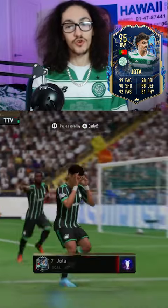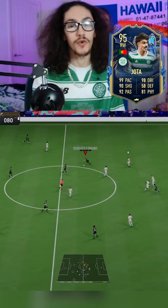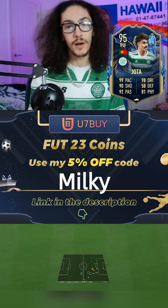Today we're doing a Team of Season Jota on the wing review in 60 seconds or less. I'm going to give you three pros, three cons, and similar players. Make sure to drop a like and follow. The cost is just under 600k — if you need coins, go to use7.gg and use code milky. His alternative positions are right mid, left mid, right wing, and left wing.